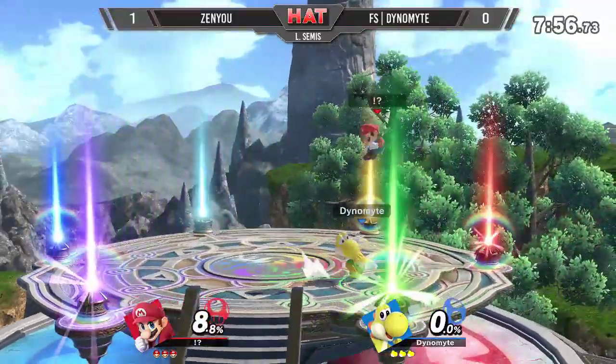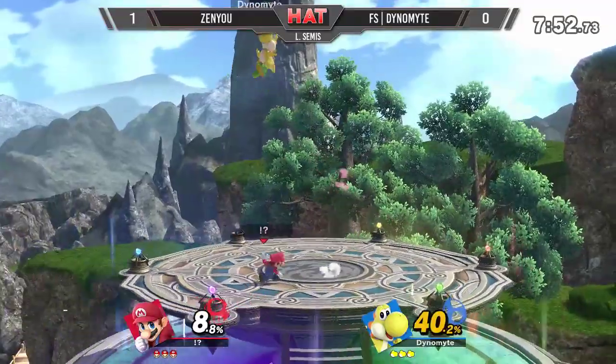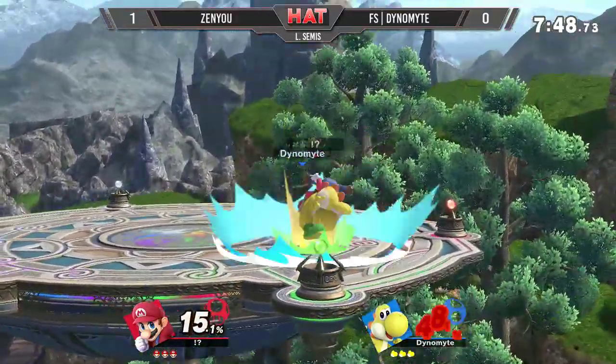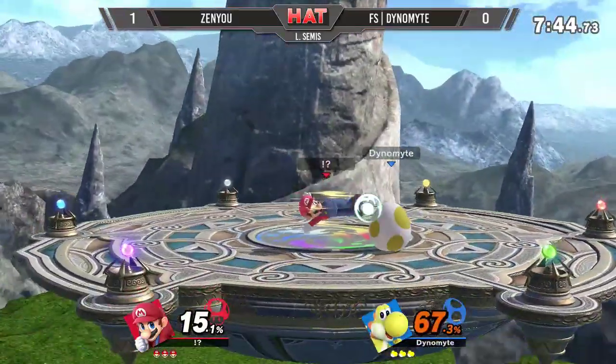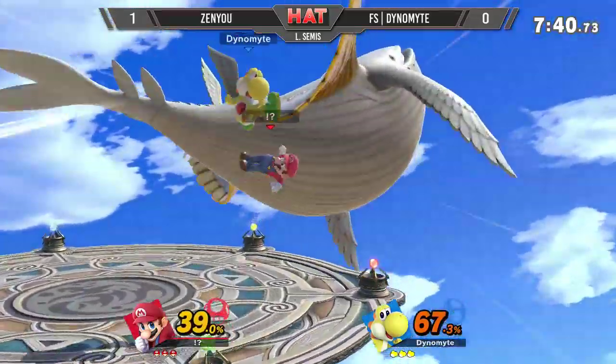Dynamite looking afraid of heights with how frequent these up air ladders have been landing — so skillfully done. When you're on the Pokeball, you do have to read the DI a certain way. We go to Yggdrasil's Altar for game two. That's not a stage you see too often. Dynamite likes it a lot, and when Battlefield is banned, that's his stage of preference. But of course, Zenyu does know that this is not a bad alternative.